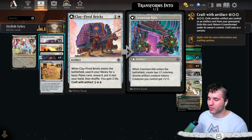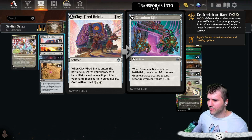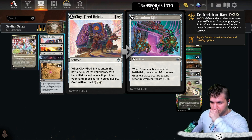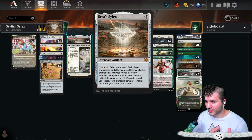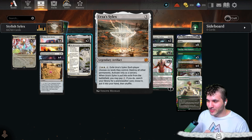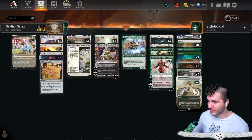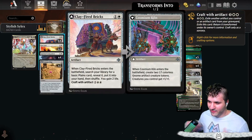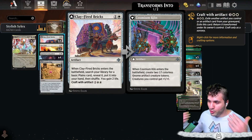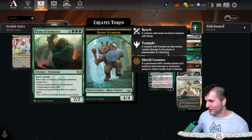Let's go into the Clayfired Bricks. This is a new card. Whenever it enters the battlefield, you can craft it after getting two life and getting some Plains — mana's never really that big of a problem in this deck. You can craft with an Artifact, you can craft this with the Silex. You don't have to blow up the board with this. Whenever it's exiled, you get to pay two and search your library for a Planeswalker. With the Treasure Map and Clayfired Bricks plus Restoration of Aganjo, you have so much land it's not that big of a problem. Craft with the Urza Silex, you don't have to blow up the board, and you still get the Gnome Creatures and the Planeswalker stuff.